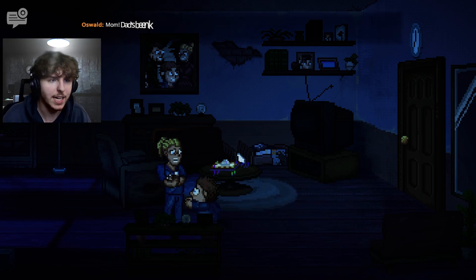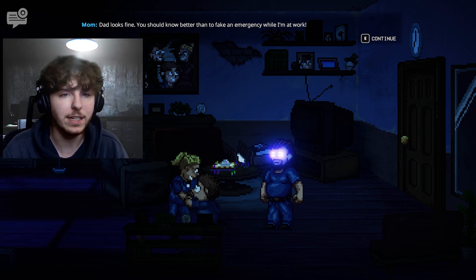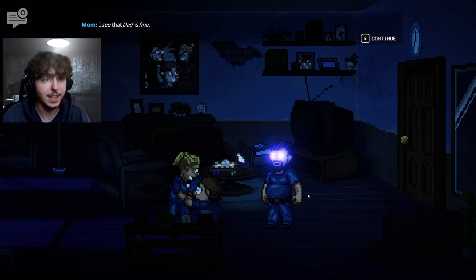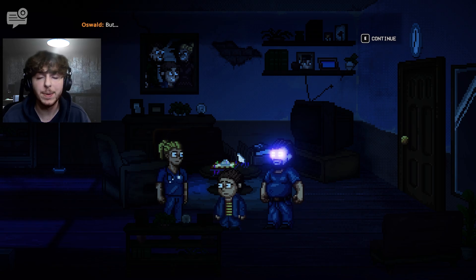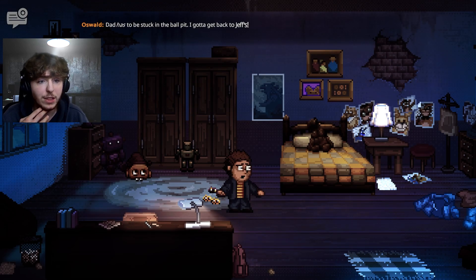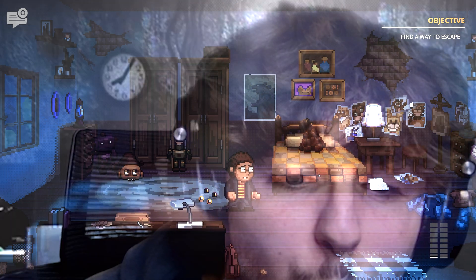Mom arrives — she's a nurse who works overtime. Oz tells her dad has been kidnapped and replaced with something. She says dad looks fine and accuses Oz of a prank call, telling him to go to his room and calm down before heading back to the hospital. The host is frustrated that she can't see the glowing eyes. Oz is sent back to his room, realizing it's all up to him — he needs to find the rope and batteries stuck in the ball pit and get back to Jeff's.